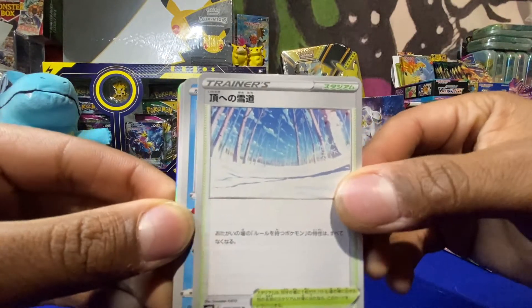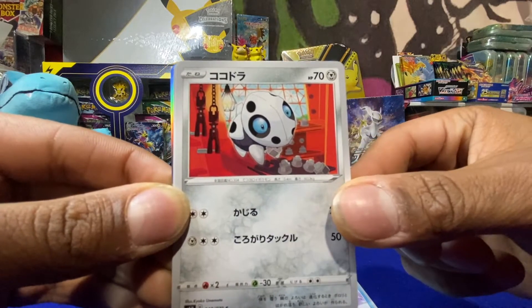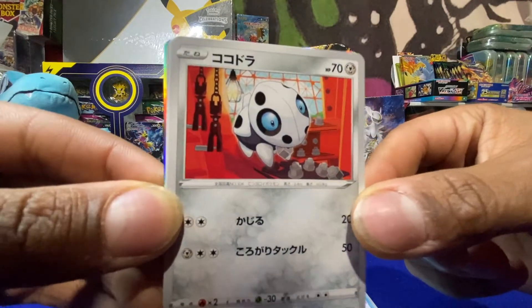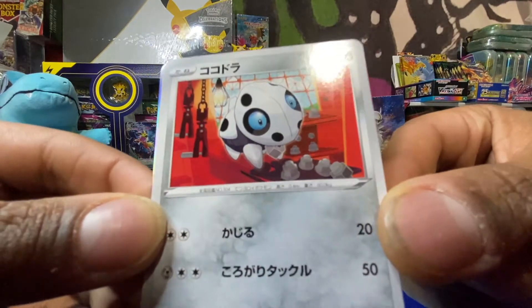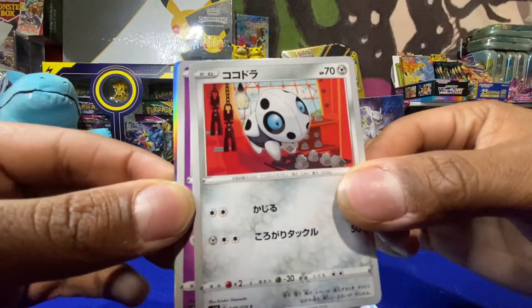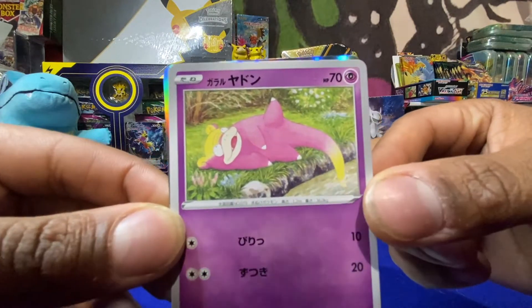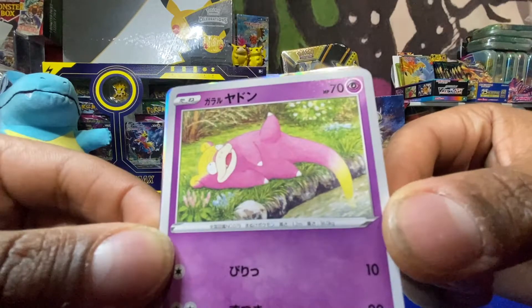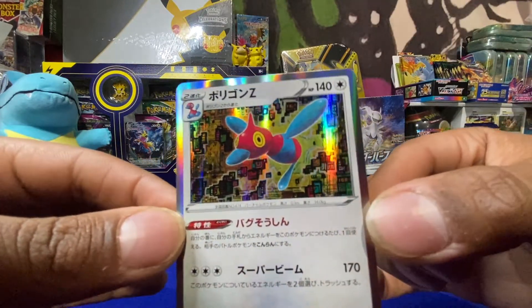We've got somewhere out in Siberia, a snowy Castform, Aaron doing some slave labor in a sweatshop it looks like, building bolts and shit. We got a Slowpoke, Shownia stuff, and we got a hollow Porygon-Z.